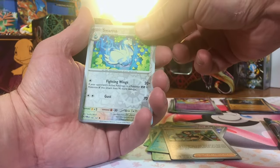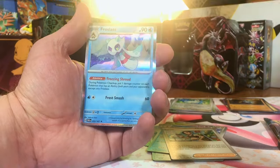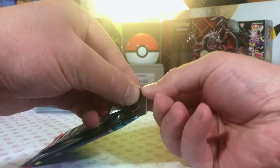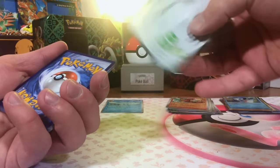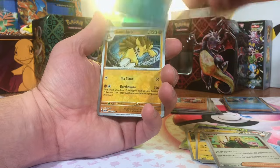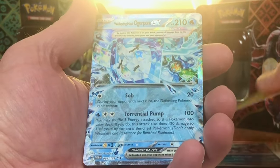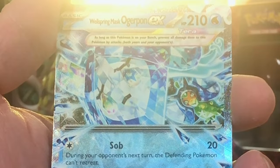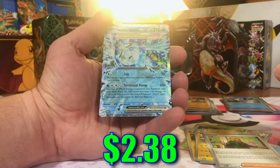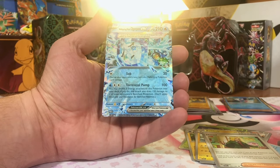Perrin. Swanna Reverse. Darmanitan Reverse. And another Frostlass Hollow. Our last pack of the single pack blisters. We got a Mightyena and a Reverse. Sandslash Reverse. First hit! We got a Wellspring Mask Ogerpon EX — wow, that's a mouthful. Our first hit of the day, the Wellspring Mask Ogerpon EX.